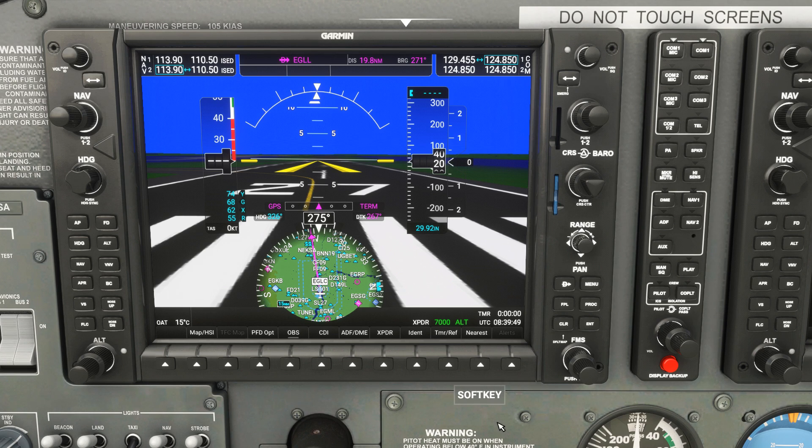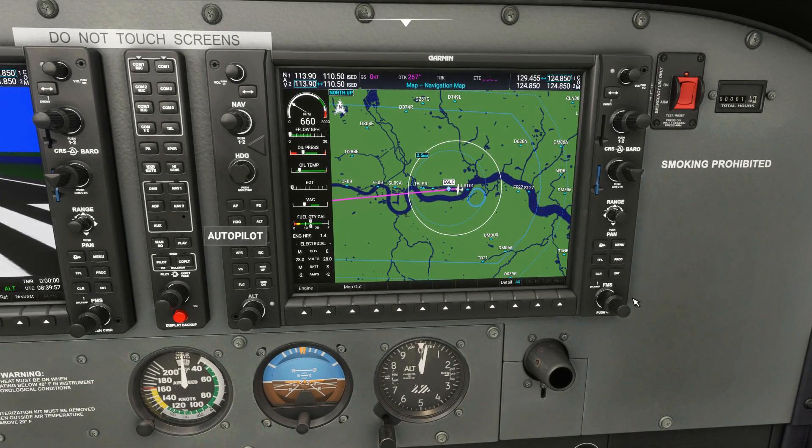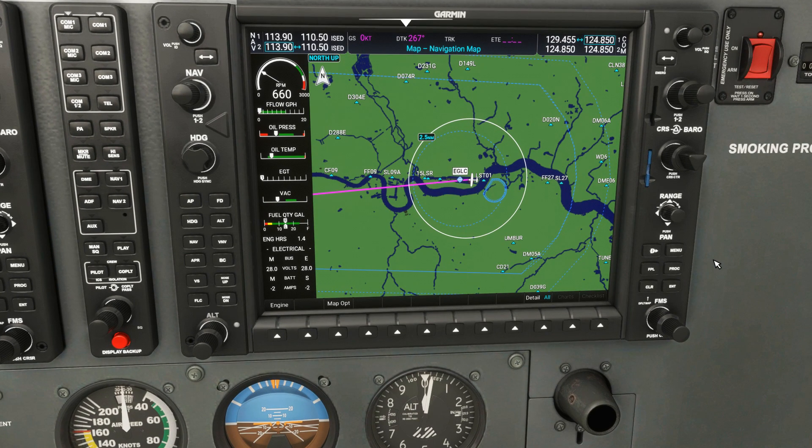I'm enjoying the G1000 NXI and I've only shown you some of its features — there's much more to explore in future videos. One thing I'm currently struggling with: on the default G1000 I could left-click the range button and a cursor would appear to pan the map. I can't find a way to do this with the current mod — left-click, right-click, nothing brings up the pan cursor. If anyone knows how to pan the map on the G1000 NXI, please leave it in the comments. It may just not be implemented yet.